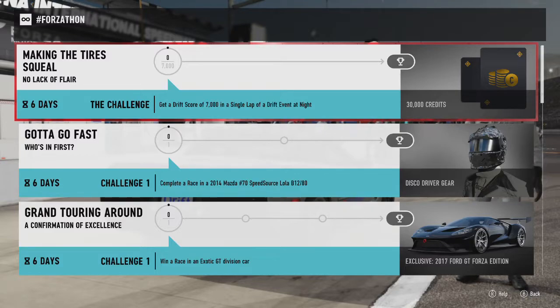Also got 'Go Fast' — who's in first? Complete areas in a 2014 Mazda, number 70 speed source, low B12 80.